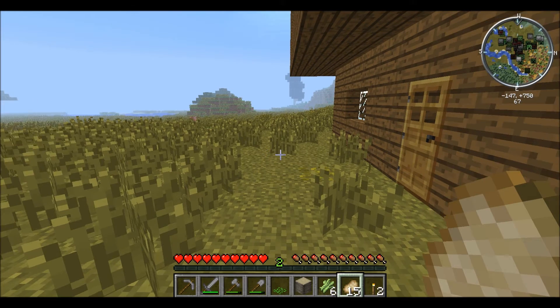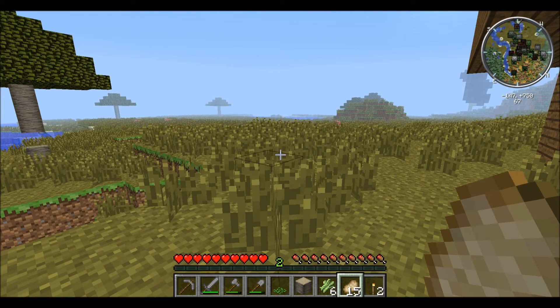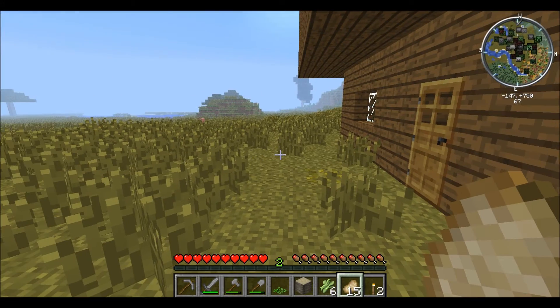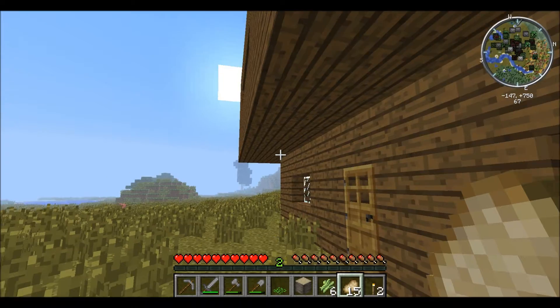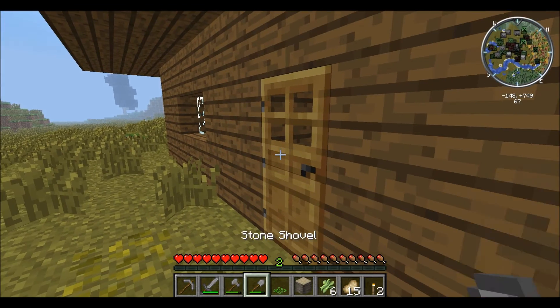That's Zan's minimap with an added mob detector. There are a lot of mobs underneath my house, as you can see. Are they all in my house? I better check.